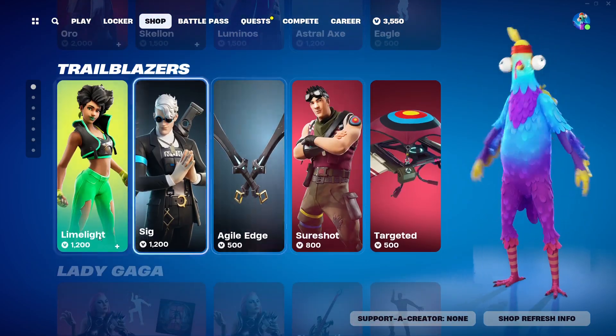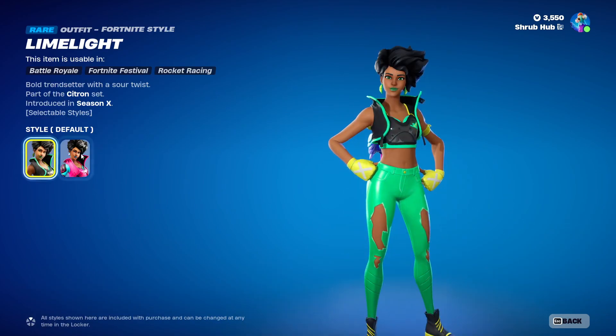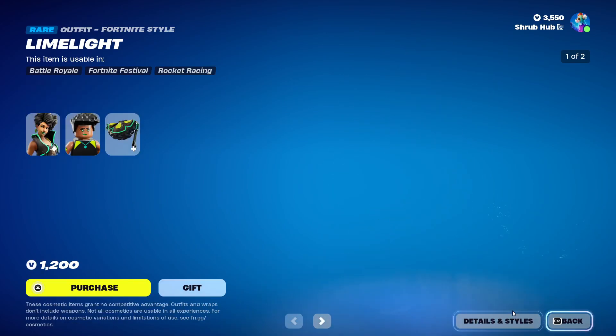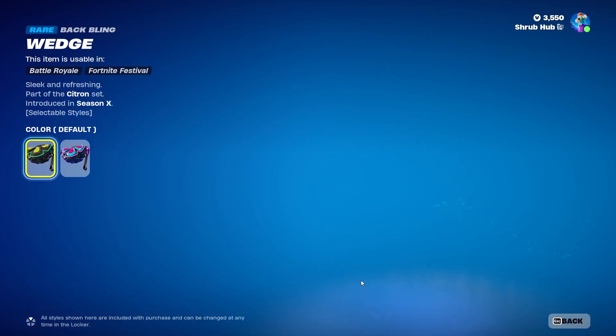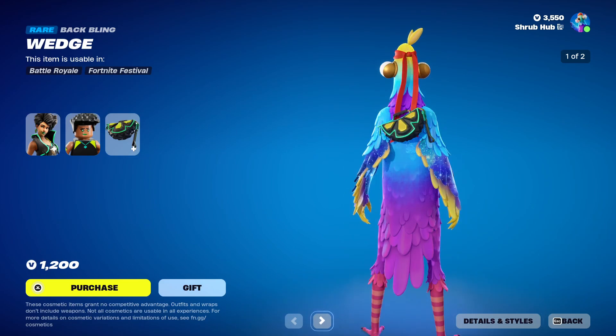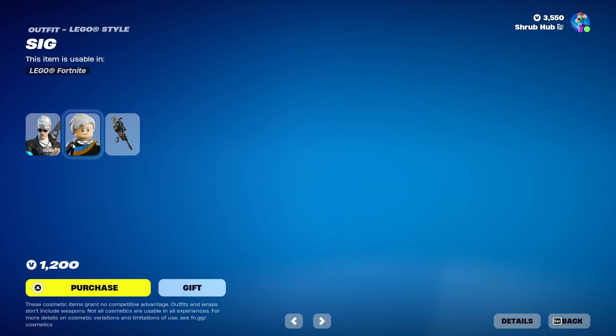Then we have the Limelight skin back from Season 9, also known as Season X, and she has the Juice edit style. This is her Locker style and she comes with the Wedge back bling, which also has the Juice edit style — it's pretty nice. Then we have Seed back from Chapter 2 Season 2.